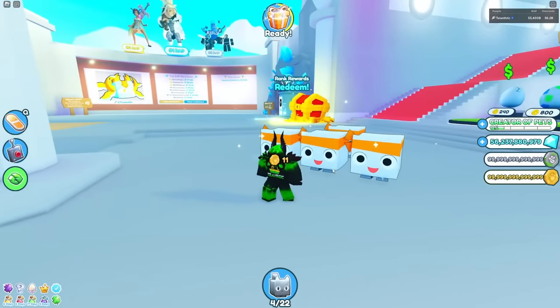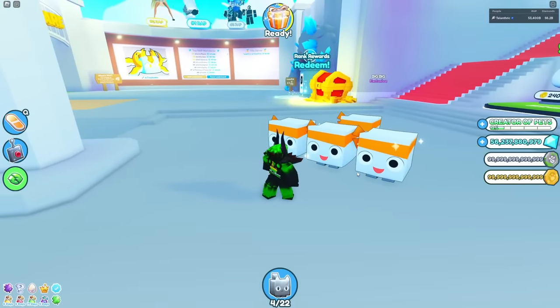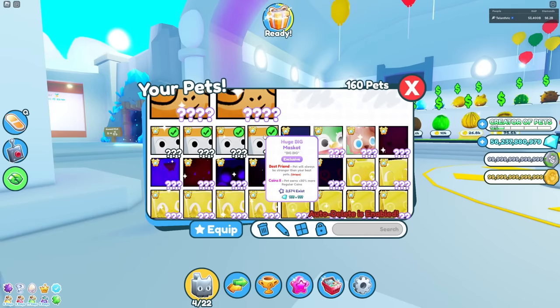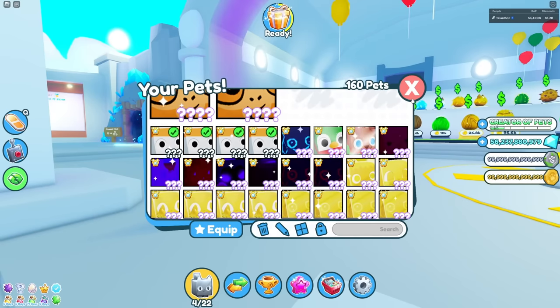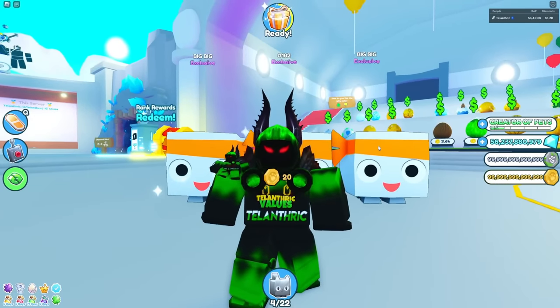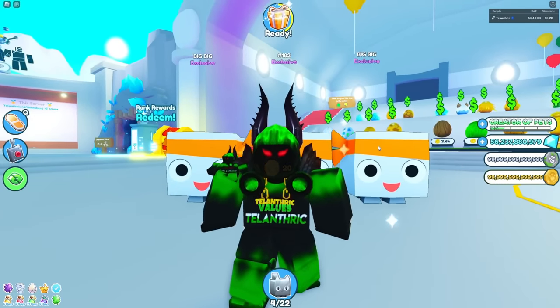Here's the fastest strategy to get huge big mascots in Pet Simulator X. They're currently worth like 80 billion diamonds, so you can get so many diamonds by doing this. They're already 3,574, so a lot of people are doing stuff similar to this, but this is exactly the best way you're gonna get so many big mascots.